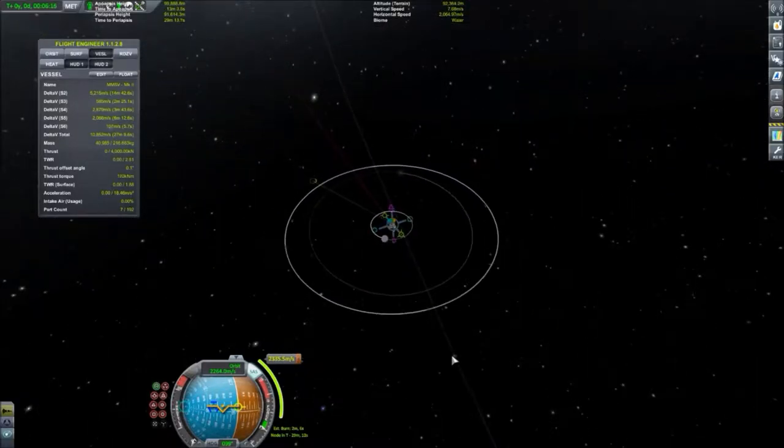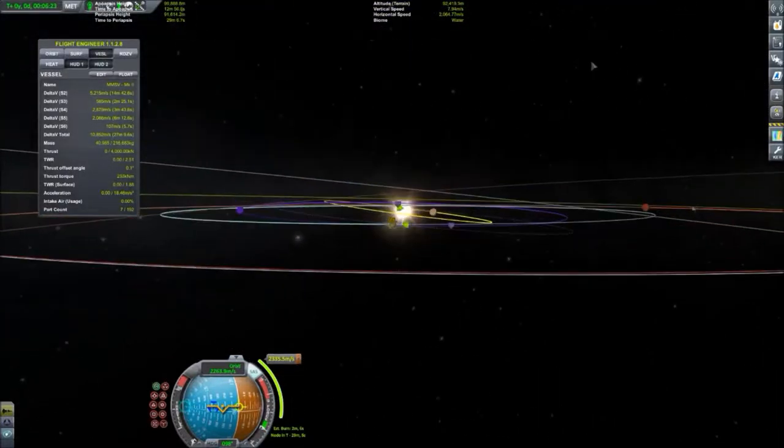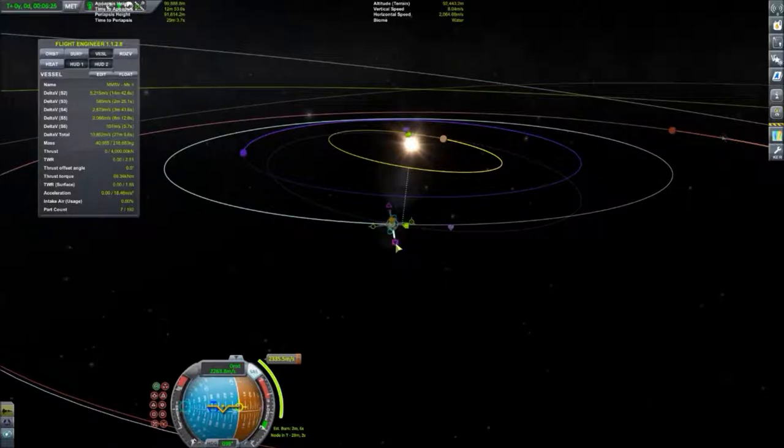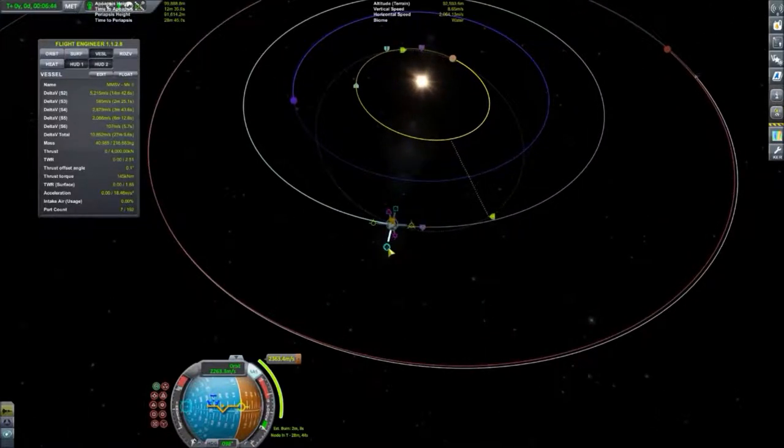We're going to want our maneuver node to be around there, going a significant ways away from Kerbin. Let's target Moho — that's actually sort of close. Let me fix the inclination a little bit. Now I've actually forced an encounter. As you can see, our periapsis is there, and if I mess around with this enough, I can force an encounter on our first pass around Moho's orbit. And there we go — we're just about there.